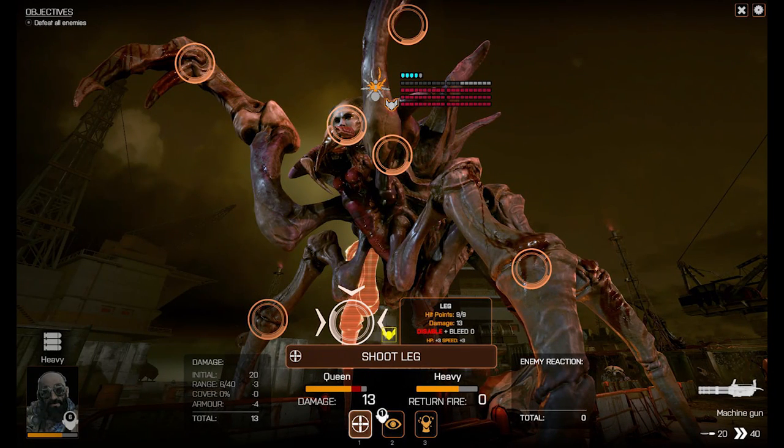When selecting a target with an attack action, some additional information is added to the UI. On the left, a damage synopsis appears showing how much damage the attack will inflict after all modifiers are applied. On the right, a similar display will indicate any return fire damage that the enemy might inflict in return. This UI will also indicate any special effects that the attack might have — in this case, the crab queen's leg will be disabled by the heavy's attack. Disabling different locations will impose different penalties on units, often disabling certain attacks or abilities, or causing ongoing bleeding damage.